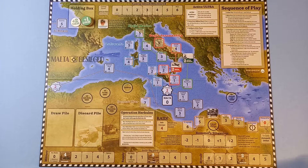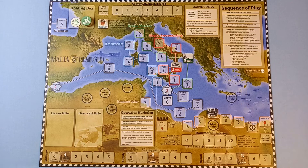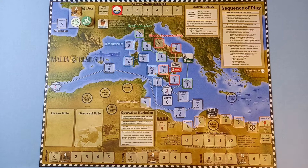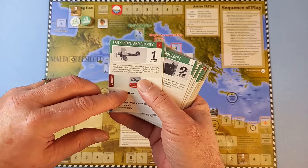Certain spaces have a fortification marker. This one at the start can have its fortification value increased from two to three and possibly four, which is a good thing, but we have to spend an action, so for now it stays in the holding box. We also have a counter tracking convoy hits scored by the Axis on our convoys. Other counters will come out as the cards instruct us.